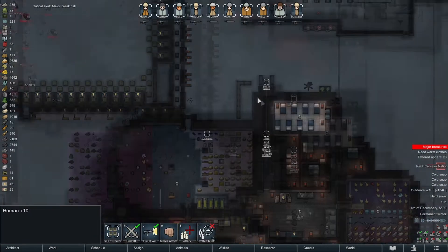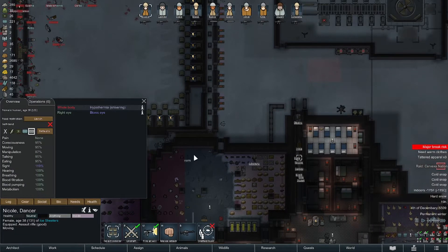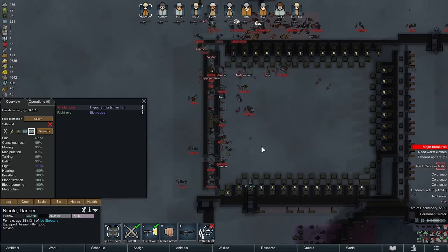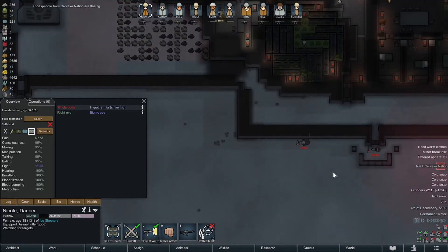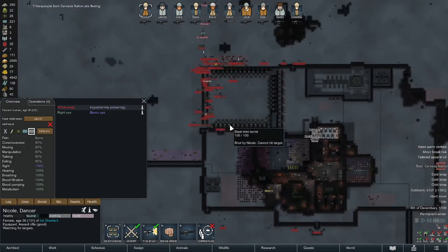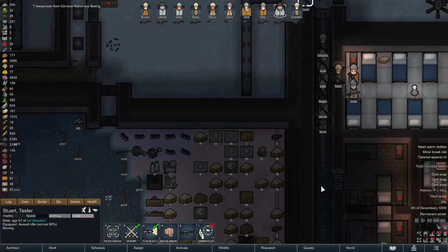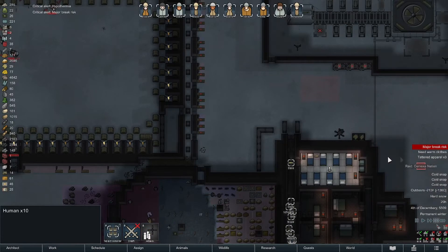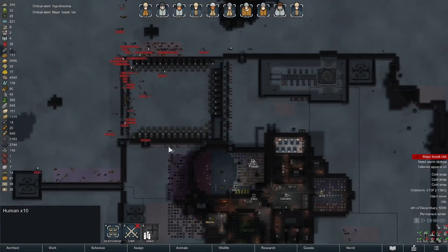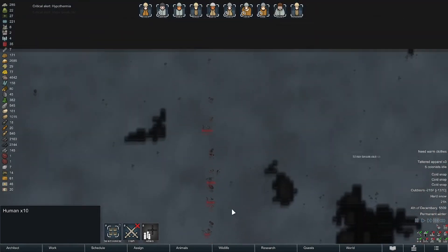Wait — how's Nicole doing with this weather? She's shivering at 10. It's not really worth any injury for gear we don't need, so I'm just gonna let it go. We're just not gonna do shit. Look at Stewart — what a genius. Undraft everybody, just ignore what's going on out here.